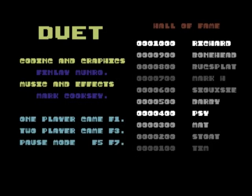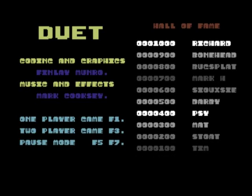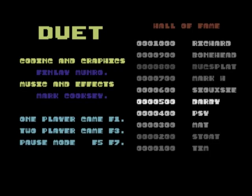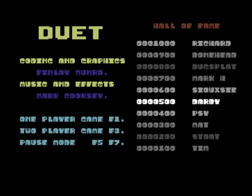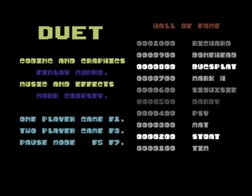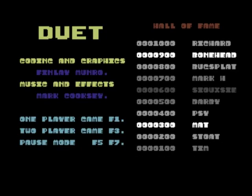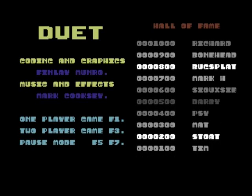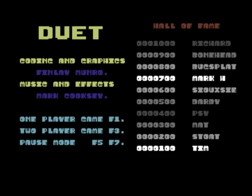Today we're going to have a game of Duet on the Commodore 64. I originally owned this back in the day on the Amstrad CPC 464 — it came on a compilation pack called Six Pack, and this was the bonus game, so you got seven games on that pack. I never played the Commodore 64 version. I reviewed the Spectrum version and it was basically the same as the Amstrad CPC version, but it was a lot slower on the Amstrad CPC.